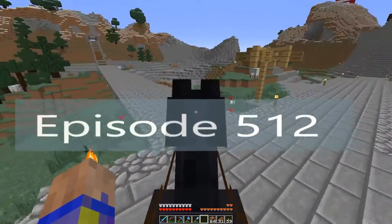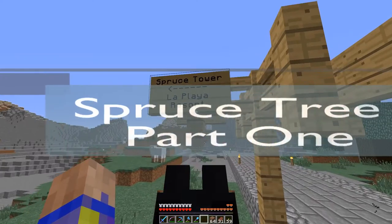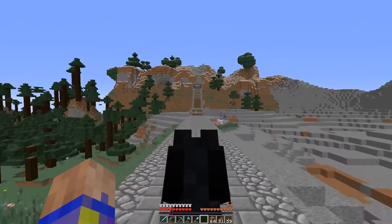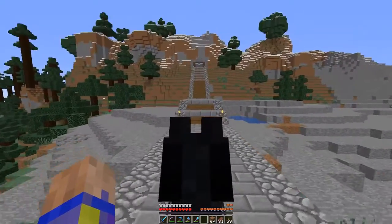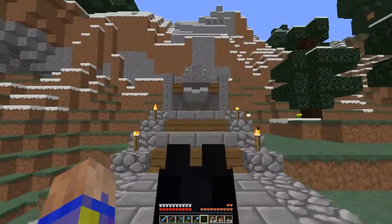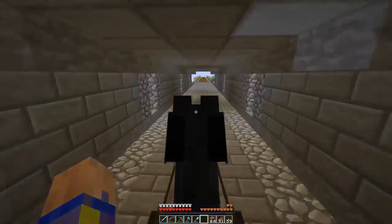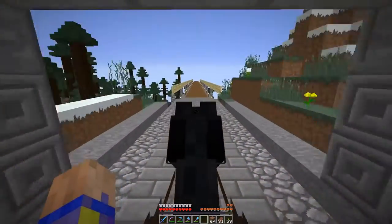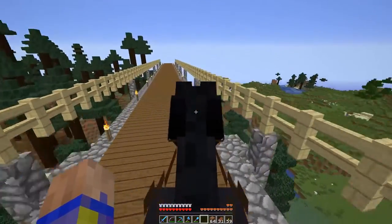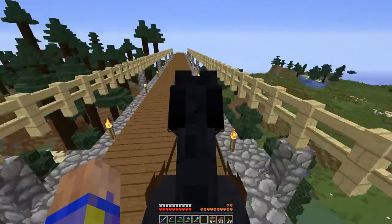Welcome back everybody. We're here at the crossroads — we can go to the Spruce Tower or the beach resort. We're going to take our tour on its continuation, heading to the Spruce Tower and giving a quick coverage of this road, showing the tunnels and stuff. There's a giant bridge over the valley with snowy hills over there, coming down to this valley here.